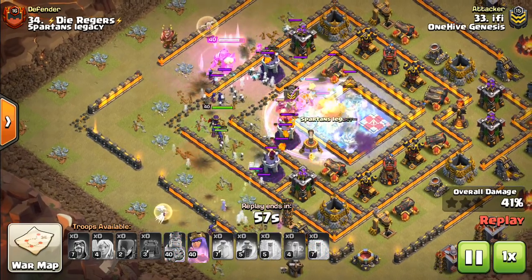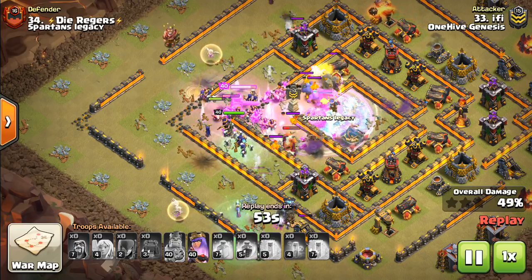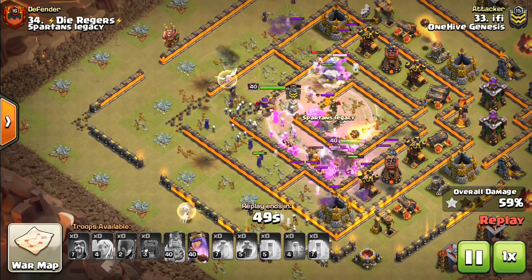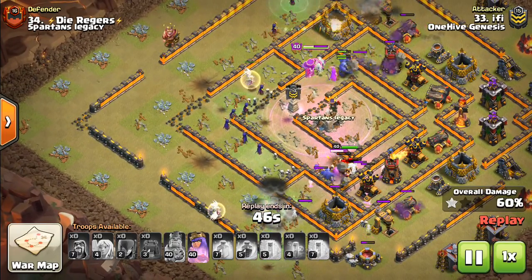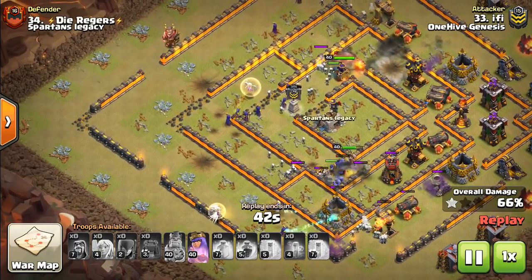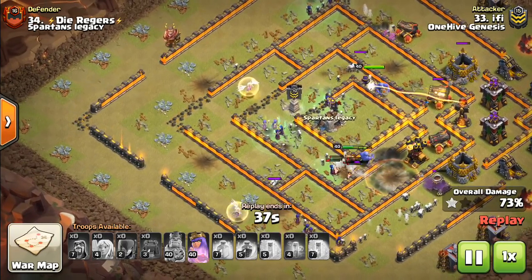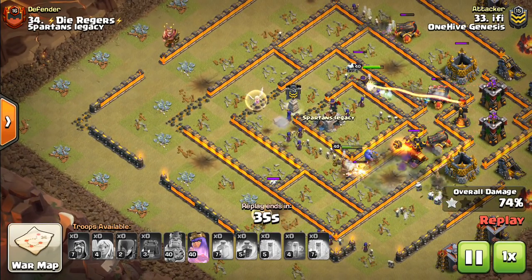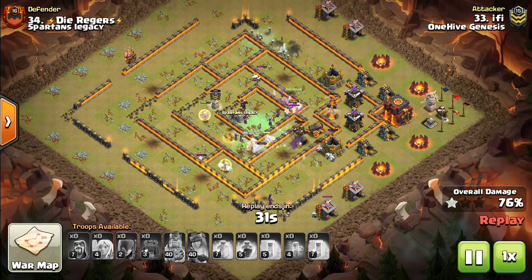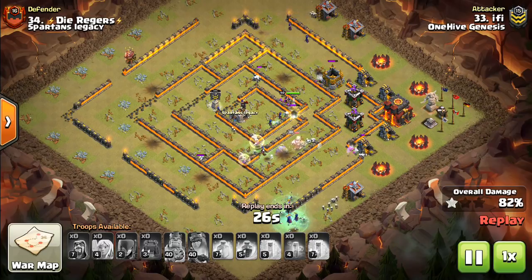The Wall Wrecker gets just far enough. The freeze on the Infernos and the Queen was pretty good because there was a lot of damage — you want to make sure the Bowlers don't get shot down by the Queen, who can two-shot some of these Bowlers. They take out the core then split off, bouncing off the Bomb Towers onto some Mortars — just very, very good value from these Bowlers. The Witches along the outside finish things up. This is the OG Wall Wrecker, Bowler, Rage, Heal combo.